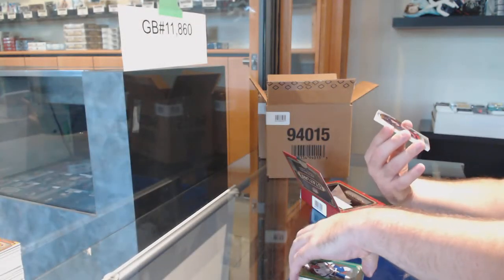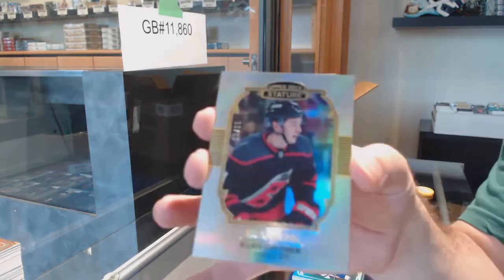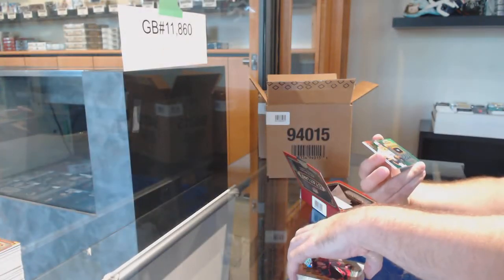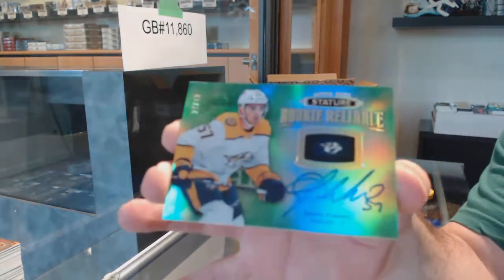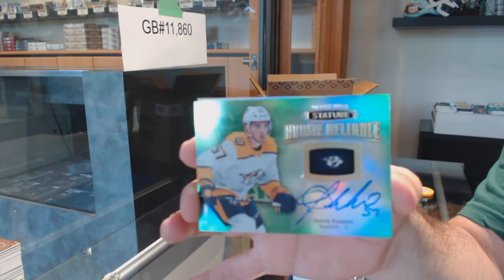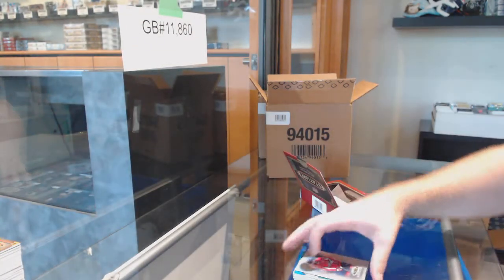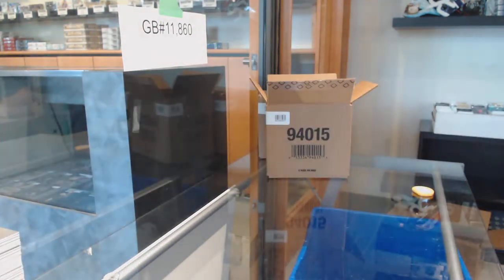We've got a green numbered to 149 Stamkos, for the Carolina Hurricanes a portrait rookie numbered to 85 of Julian Gauthier, and a rookie Reliance green auto numbered to 49 for the Preds — Dante Fabro.